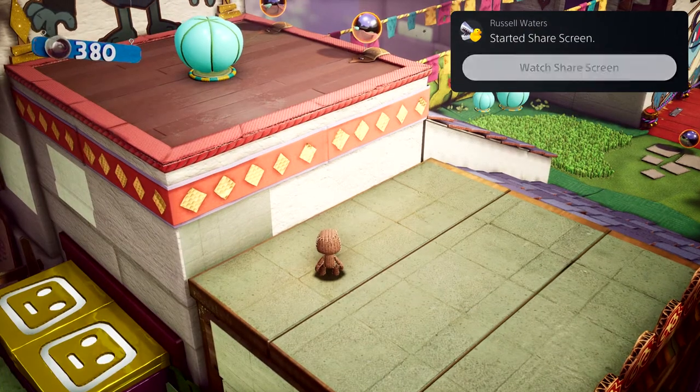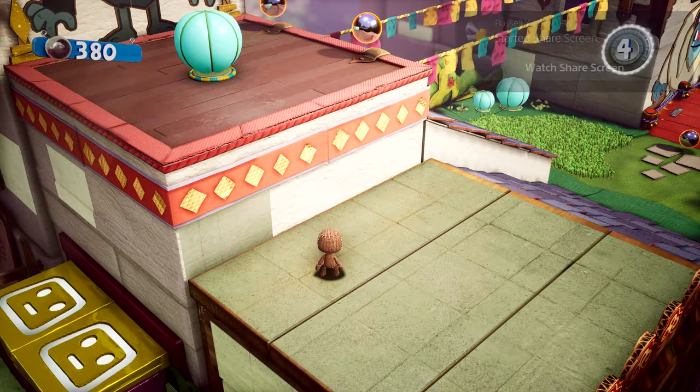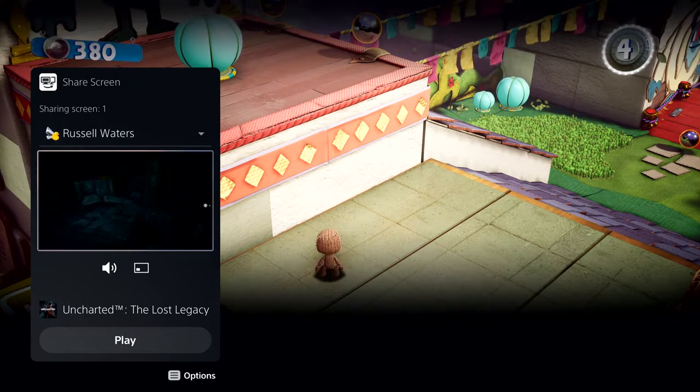Parties take on an expanded role with PS5, and they now provide persistent spaces to connect with groups that you play with. I have a couple of friends chatting away in the party. One of them has started sharing their screen with the group — looks like they're playing Uncharted: The Lost Legacy. We can chat while we play, and I can watch their progress as well.